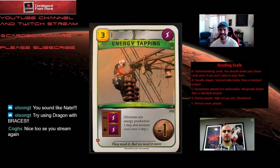Next card — Energy Tapping. It costs a measly three credits, has a power tag. You decrease anyone's energy production one step and increase yours by one step — so you're stealing someone's power. There is a negative one point modifier on it. What do you think? Energy Tapping is great — this card is a beating. One of the critiques of Terraforming Mars is that it's not very interactive, but there aren't a whole lot of these types of cards, and really elite play forces you to take them into account.